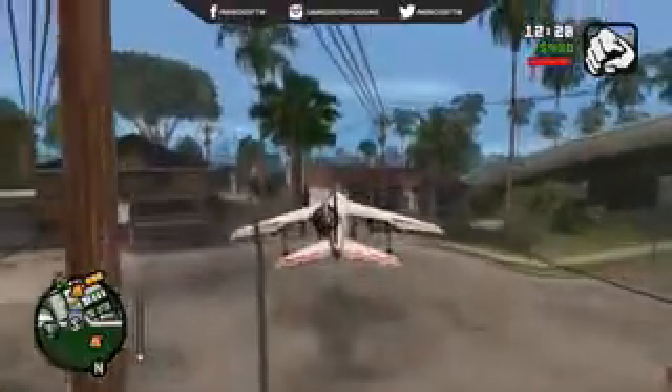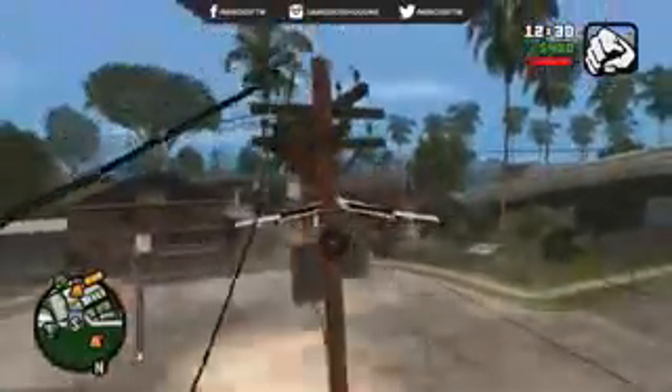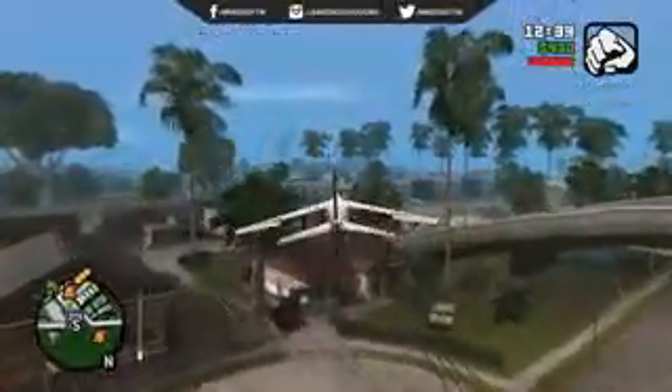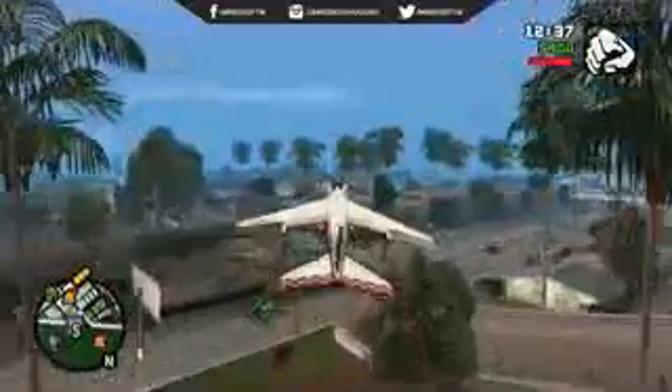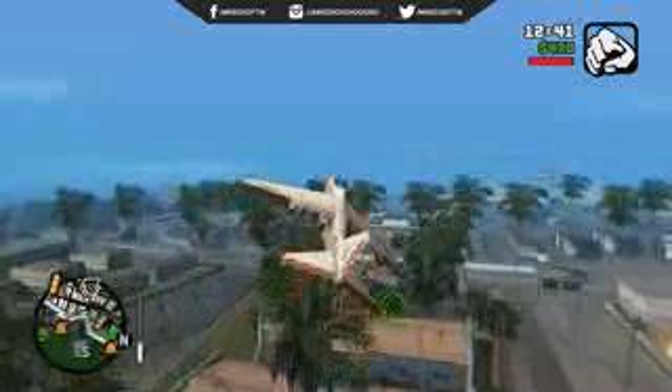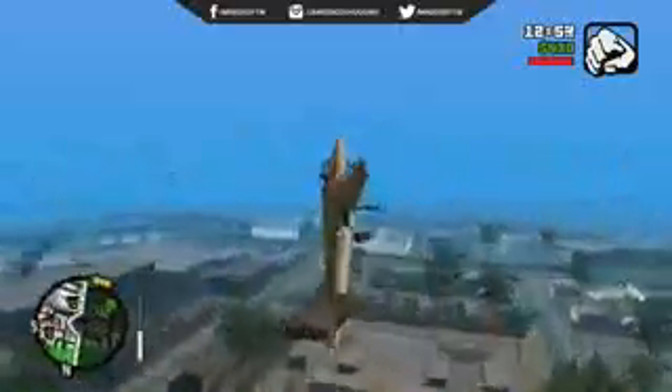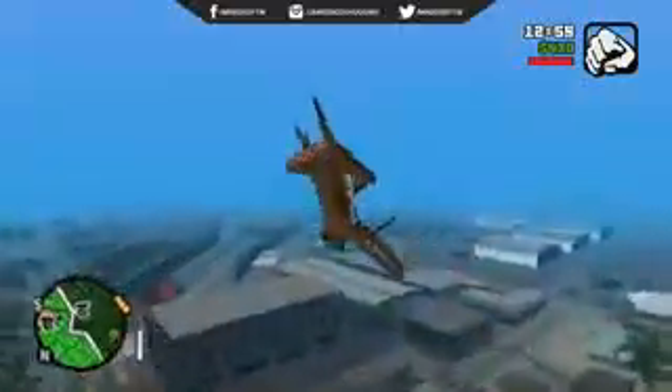This is the elusive Hydra — the one we've been looking for in GTA 5 for so long. It's the VTOL ship, basically it doesn't need a runway to take off: vertical take-off and landing. It's a very cool vehicle. Of course it's got lock-on missiles, you can fly around in it like crazy. I'm not the most experienced pilot, but I still managed to run into a few trees and billboards along the way. Very cool cheat.